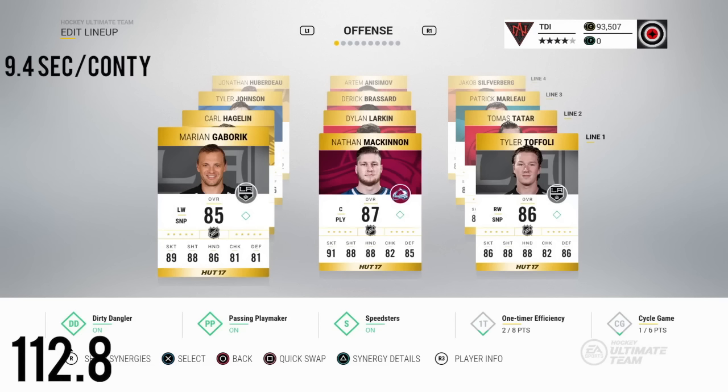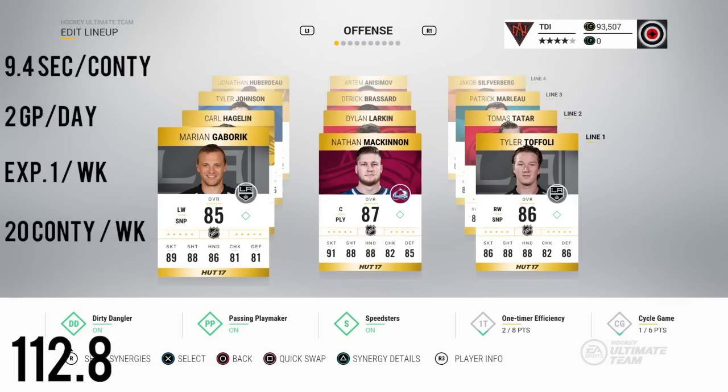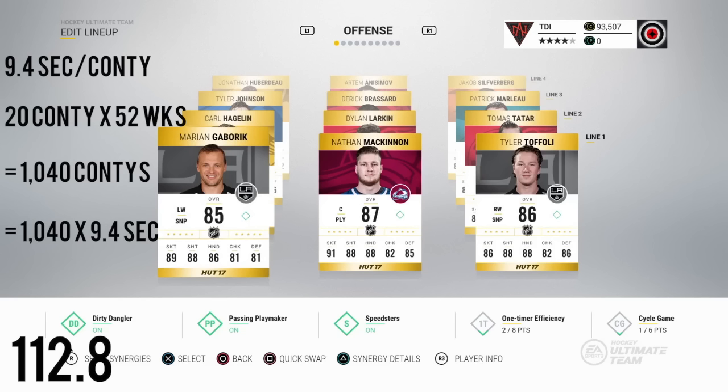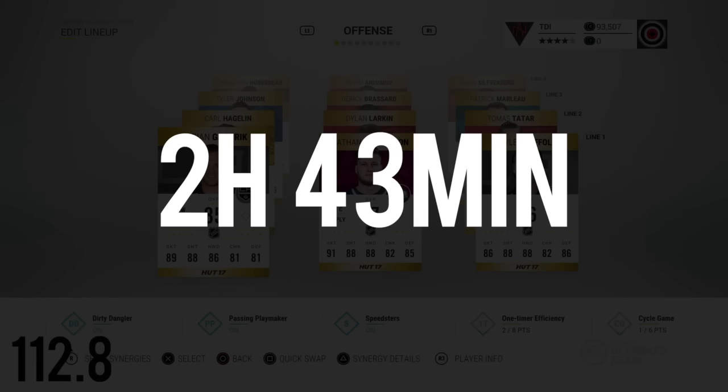As you can see, at 9.4 seconds per contract — let's say a person plays two games per day, which means contracts will expire once every week, which means you have to apply 20 contracts once per week. 20 being one contract for each player on your team. You have to apply that once every week, so 52 weeks in a year equals 1,040 contracts, which is an astounding amount of coins to begin with.